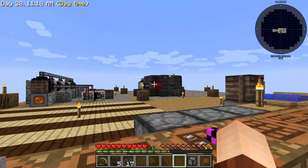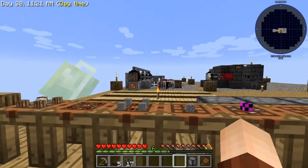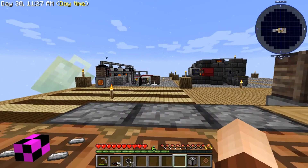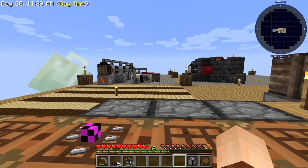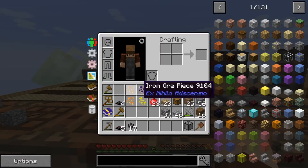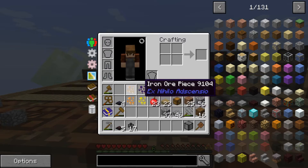The magmatic generator is going to power the items from this episode. What we're going to focus on is taking the pieces of material that we're getting from the auto hammer and the auto sifter